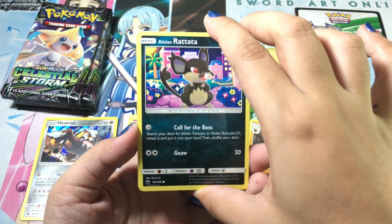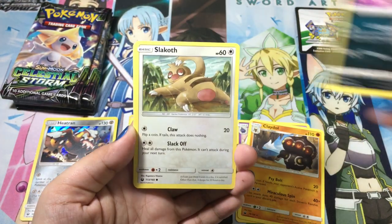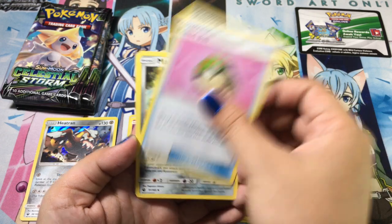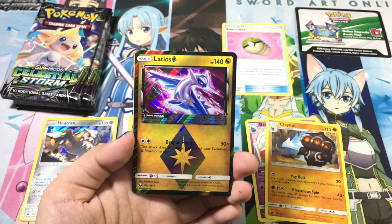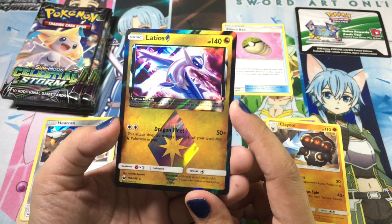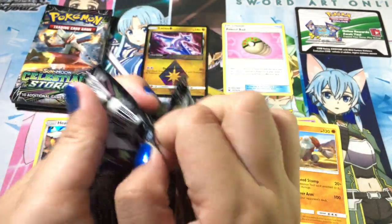First we have Alolan Rattata — that looks so cute! From this Scizor pack: Slugma, Larvitar, electric Friend Ball, Mawile, and a dragon with the attack Dragon Flea — this attack does 50 damage for each of your evolution dragon Pokemon in play. And a Regirock non-holographic.